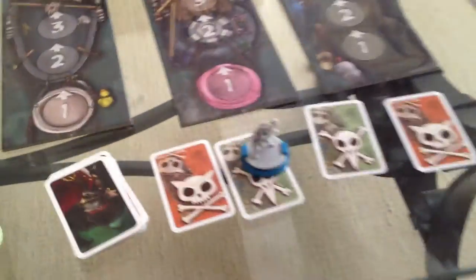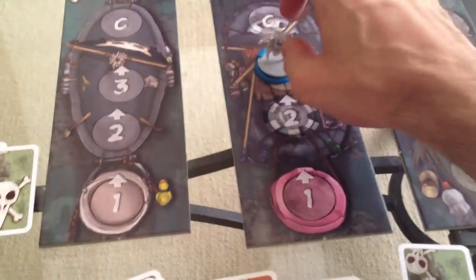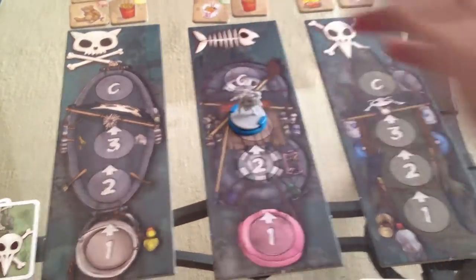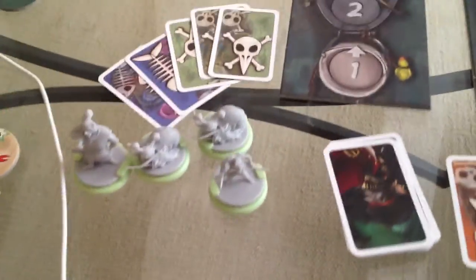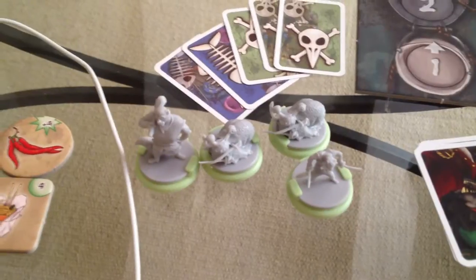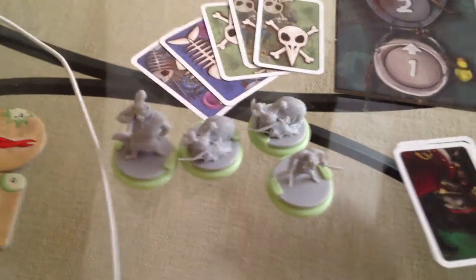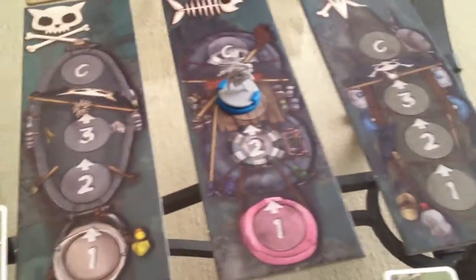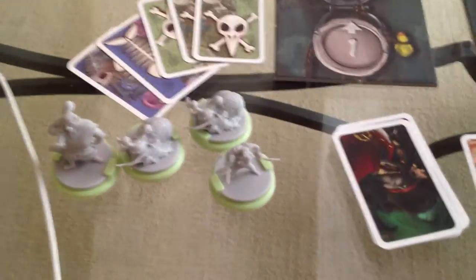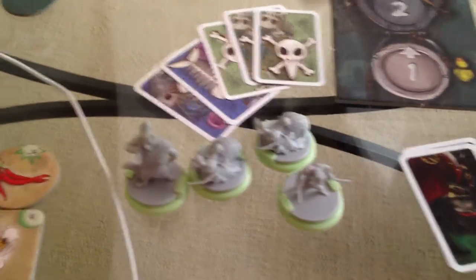Jen plays two fish cards to move her cockroach. The cockroach's special ability is that it costs him one less card to move forward than anybody else, effectively getting one space for free. She plays two fish cards, discards them, and the cockroach moves three spaces — a big power move on the fish ship.